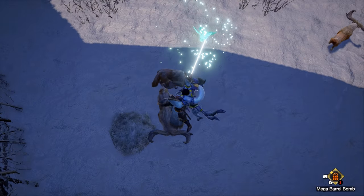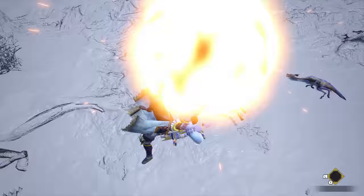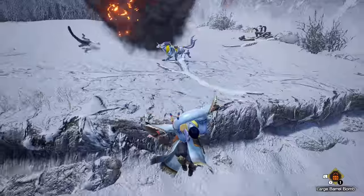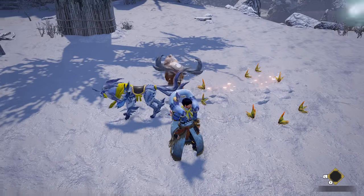Some items like bombs can be used more quickly if you use them in the air during a wire dash. Make sure to be mashing B right after you throw these to hopefully dodge that explosion that often likes to hit you. Some endemic life items work faster while airborne as well, so play around with other items you can haphazardly hurl at the ground instead of slowly placing them while on foot.